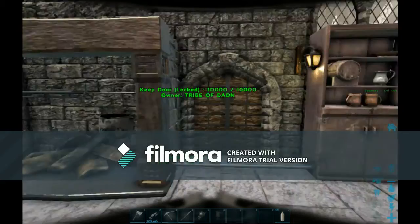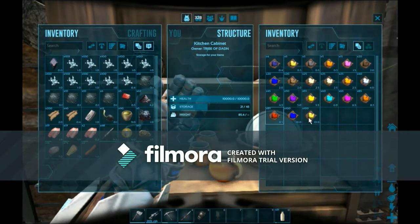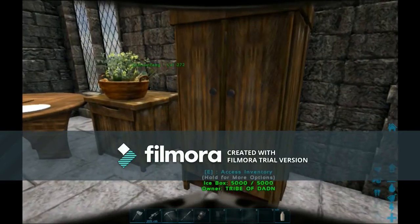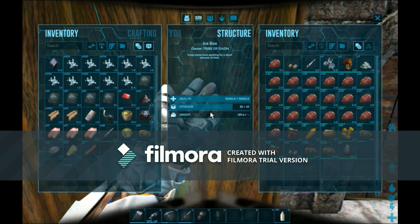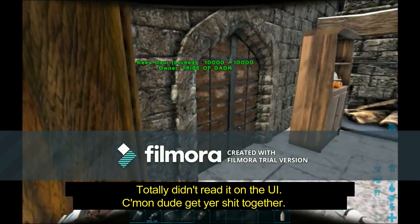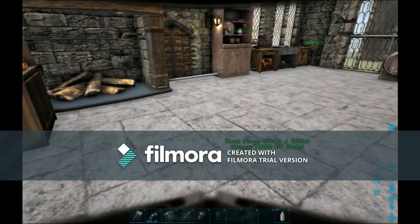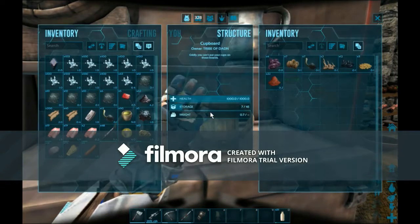So here we have the kitchen. I have a fireplace. This is where I keep all of my dyes for painting different things. And an icebox — that's what it is — kind of like the baseline refrigerator from vanilla ARK, but you don't have to put spark powder in it. And I believe here I have my seeds.